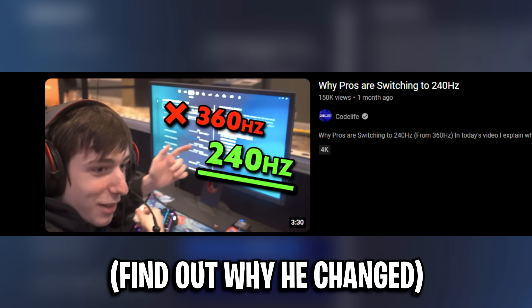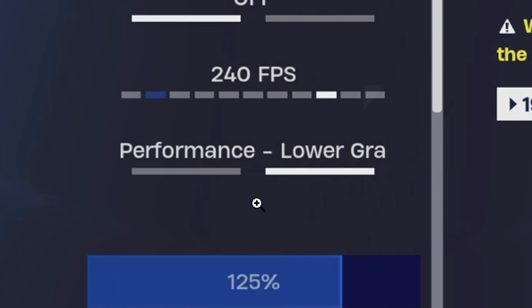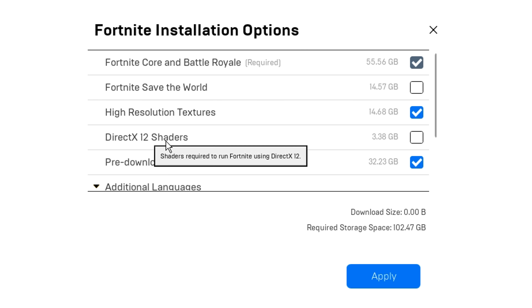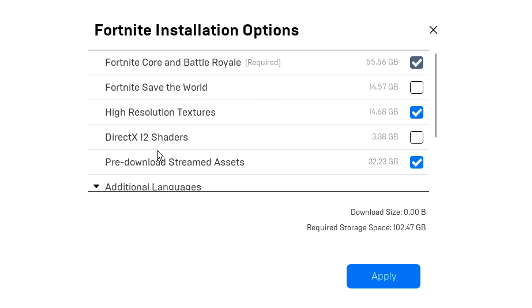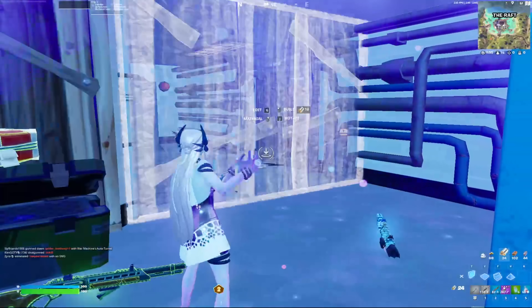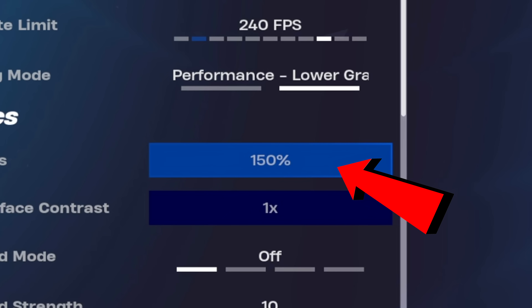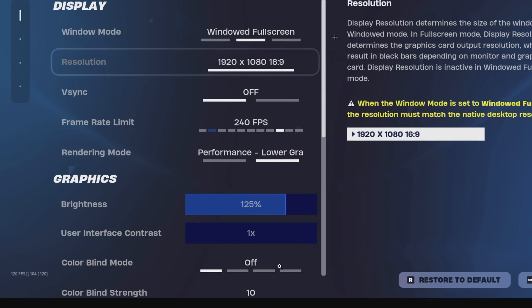His V-Sync is off and his frame rate limit is still on 240fps. For his rendering mode, this is on performance mode. You'll also notice there are only two options, because he has DirectX 12 shaders disabled. He most likely has high resolution textures turned off as well to get a slight FPS boost. As for his brightness, it does show on screen as 125%, however just yesterday he changed this to the max, which is 150%. The colorblind mode is still disabled.